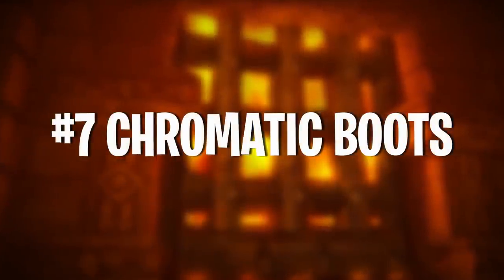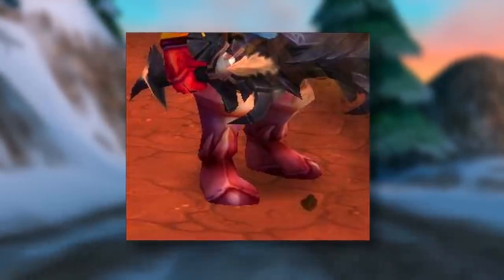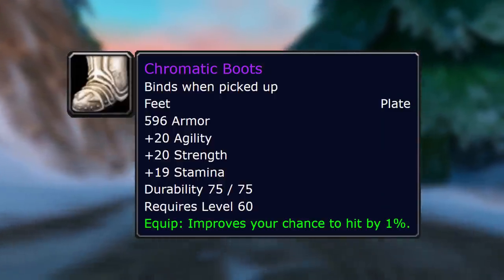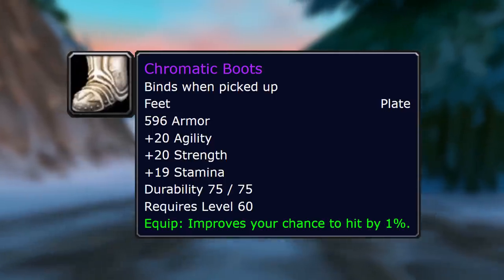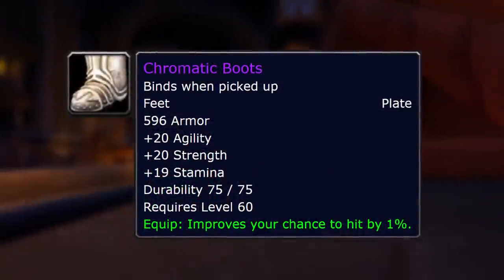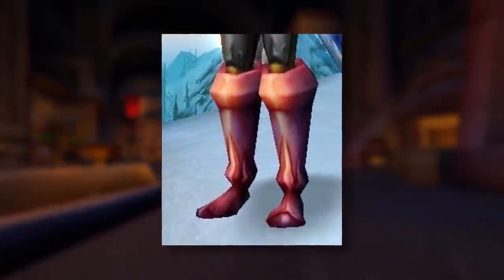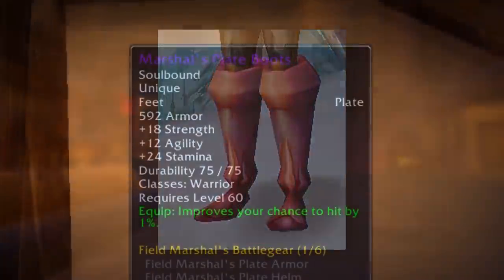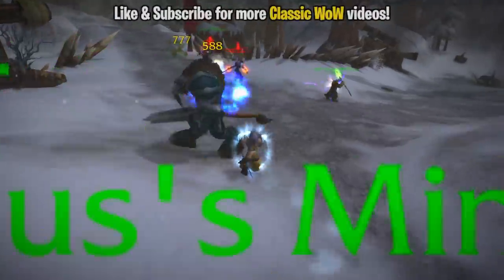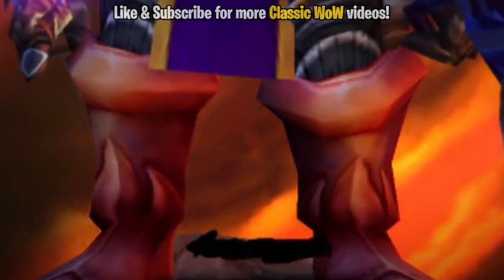Number 7 on this list is the Chromatic Boots. This is kind of a joke item in appearance — it's been dubbed the Clown Boots because of its ridiculous look — but the stats are no joke. These boots are best in slot for Fury Warriors throughout the entire game, including Naxxramas loot. The Chromatic Boots are better than anything you can get in Naxxramas. They give you 20 agility, 20 strength, 19 stamina, and 1% hit chance. Any Fury Warrior that sees this drop never has to replace it again.